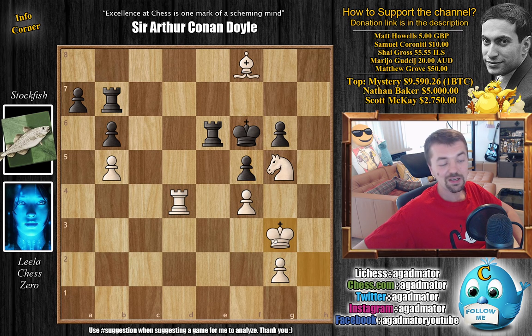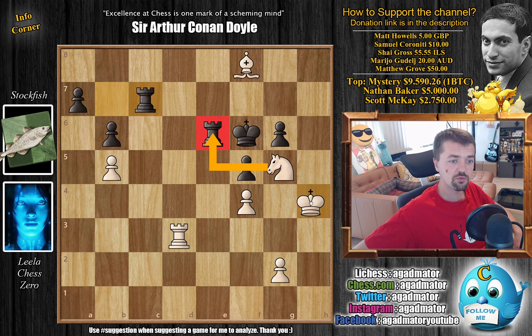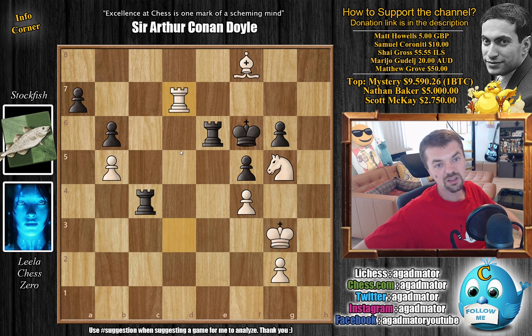King g3 — Leela now wants to plan king to h4, capture the rook, and then bring the king over to g5 to enter a completely winning endgame. Rook back to c7, and now rook to d3 — not allowing this check. But rook back to b7 — Stockfish is without a move. King to h4 by Leela, rook back to c7, and now not going for the capture right away but king back to g3. Again they go into their dance of the engines, which we'll just never understand.